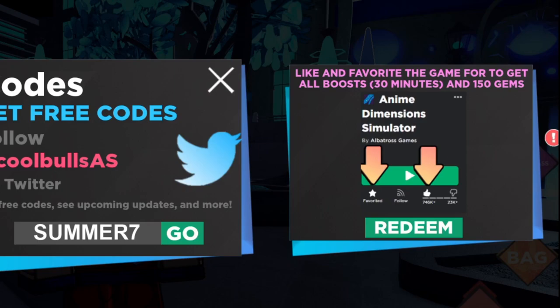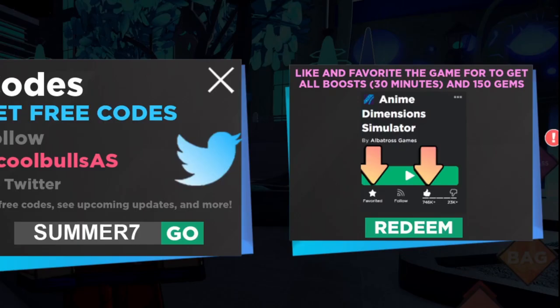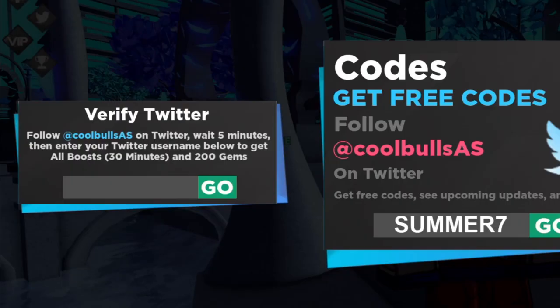There's actually another way to get free gems. What you have to do is like and favorite the game to get an all boost for 30 minutes and 150 free gems — it literally says that on the right side of my screen. To claim this, you go back to the lobby, search 'Anime Dimensions' in the search bar, like and favorite the game, then come back to the code section and redeem. It's gonna give you free rewards.